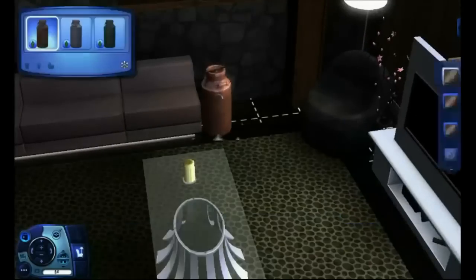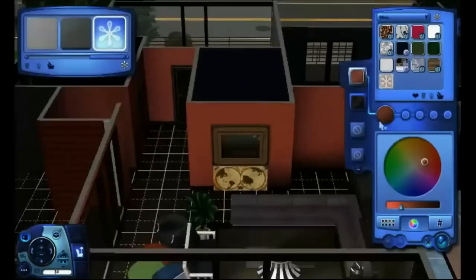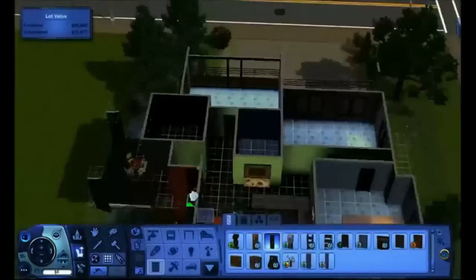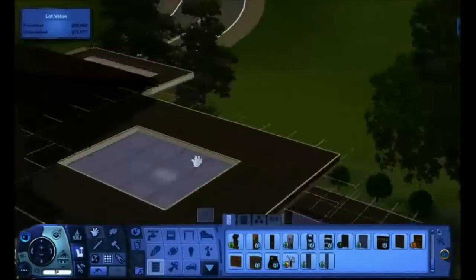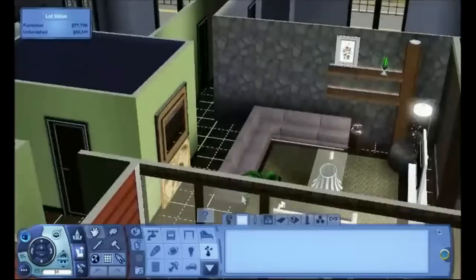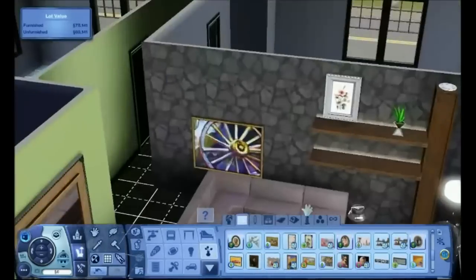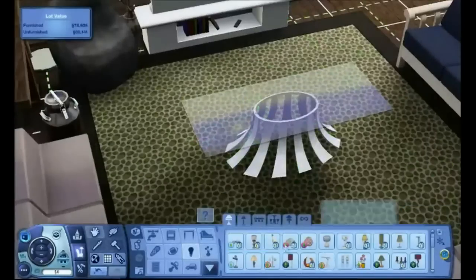One idea I got from SimSupply was that when you put in a single bed, you could have a sofa table at the end so it looks like the bed is extended on the side — just an extra bit coming over the bed to put your things on. That's a very cool thing. I've done this a few times.